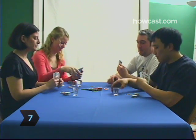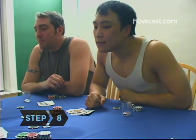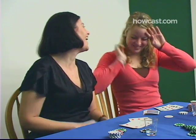Step 6. When the betting is done, players get to trade in up to 5 cards. Step 7. After everyone receives their new cards, there's another round of betting. Step 8. Once this final round of betting is completed, players show their hands. The losers have to pay up, or strip down.